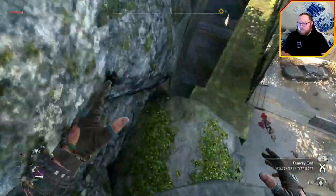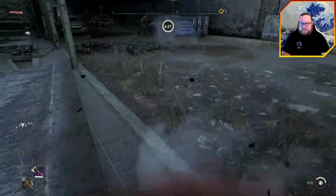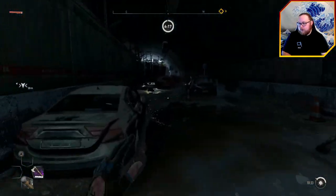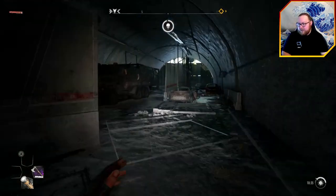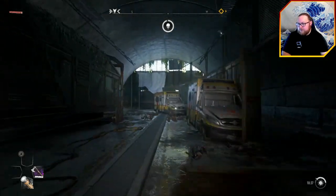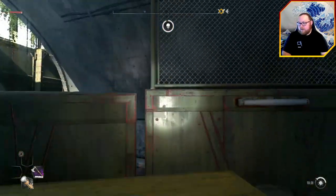You should be able to grab the top and come down this way. This is an area you normally reach about halfway through the game — the doors open up or there's a path that leads you in. You're definitely not supposed to be here at this point. Head over to the ambulance at the end, jump on top of it, and we're going to use this fence here.